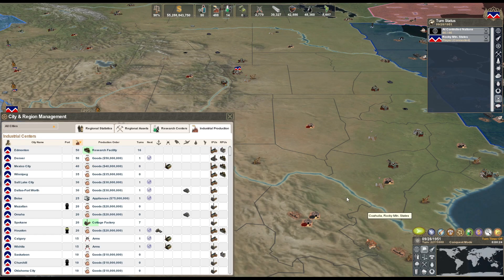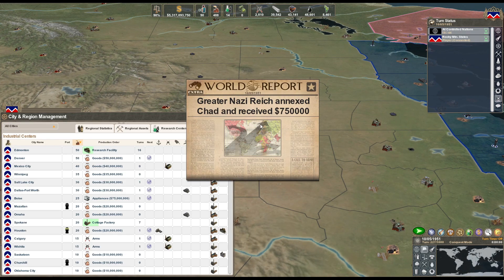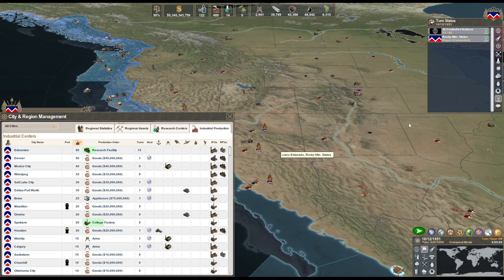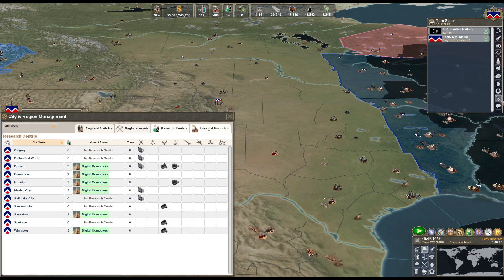Super heavy tanks are so much easier to deal with - they just have a ton of hit points, but I think the main Battletanks outperform them in terms of damage. They might have more defense just because of how much armor, but they take a lot more resources and don't do any better than ballistic missiles.